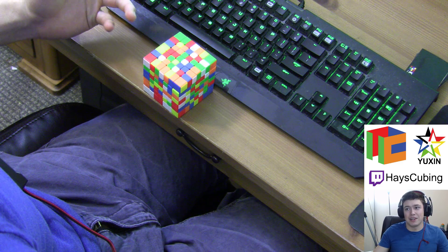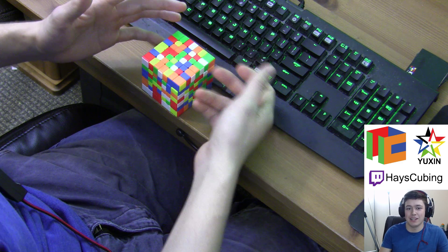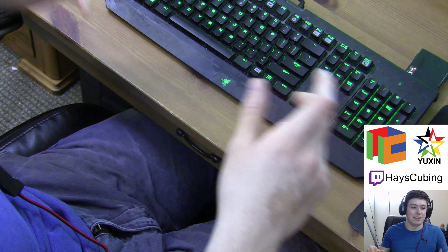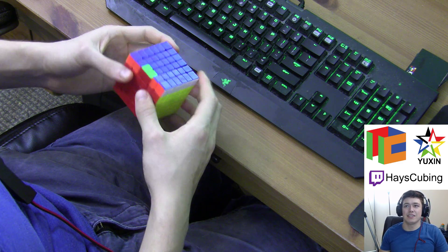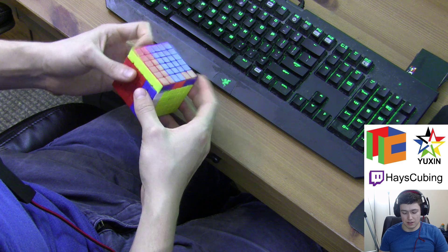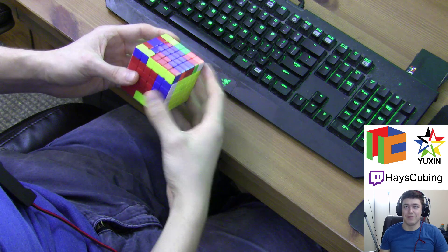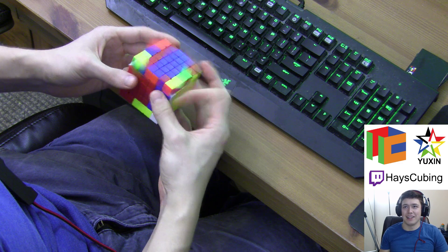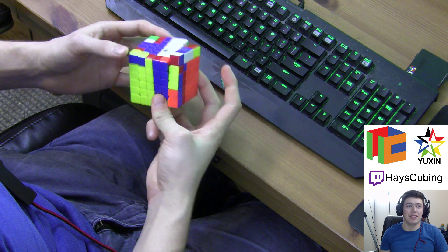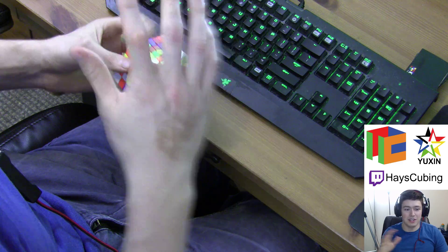Nothing's for certain or 100% definitive. Just because I say you should be doing it this way, a lot of times there are other options that are just as good. For instance, if you're doing last two centers and you have this case, for a very long time until like last year I would do M, U2, M' and then insert. But what you can really do is just do something way faster. Even people like me who've been cubing for almost a decade and been at the top for years doesn't mean you're necessarily always using the best option in every scenario.